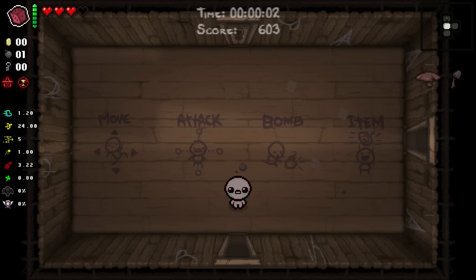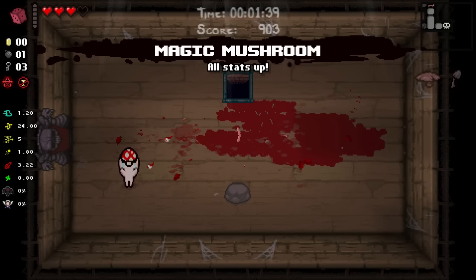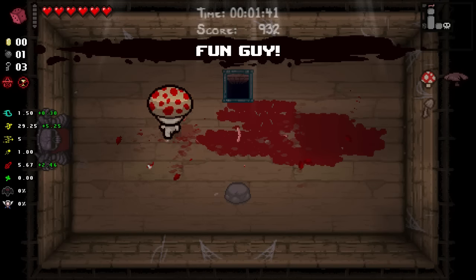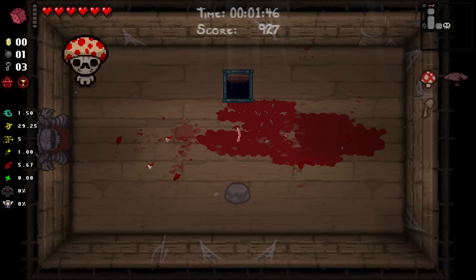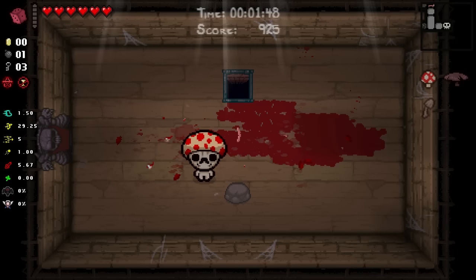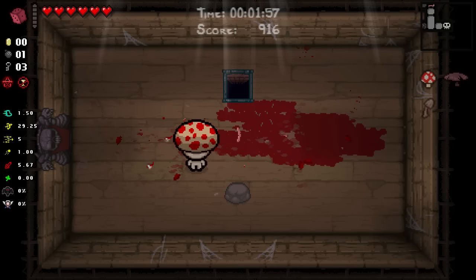Magic Mushroom does contribute to one of the transformations in the game: the Fungi transformation. Here I've given myself two of the other Mushroom items, namely Thin Odd Mushroom and Thick Odd Mushroom. When I pick up Magic Mush, we get the Fungi transformation. We had four health before picking up Magic Mush, so we got the one health plus the full health restore that Magic Mush gives you, and from the Fungi transformation we get one HP.